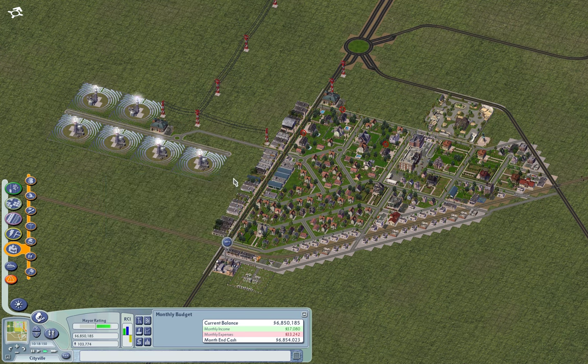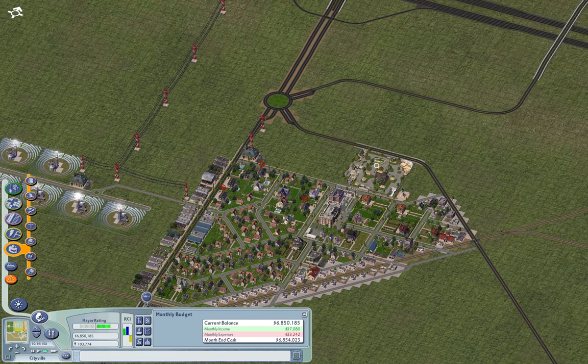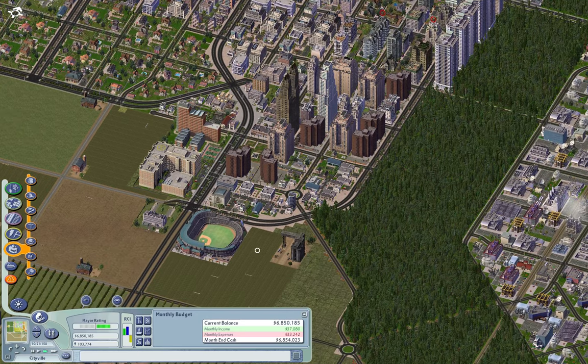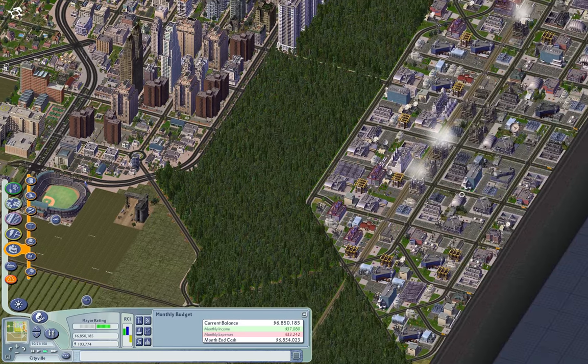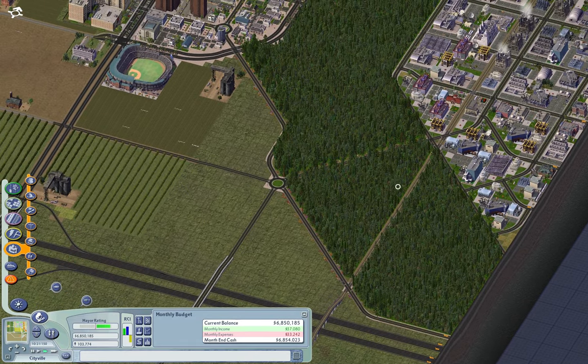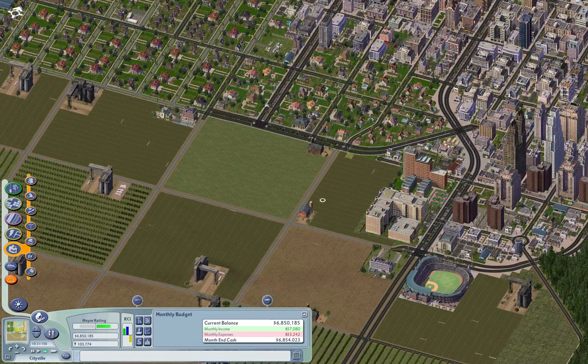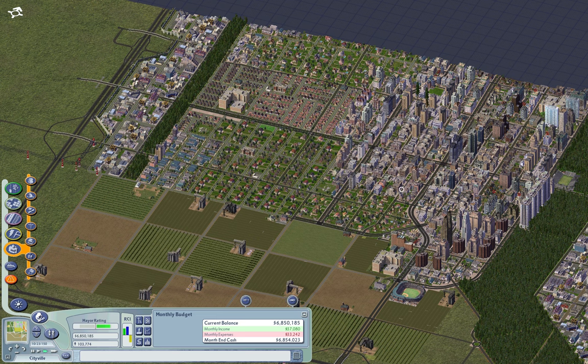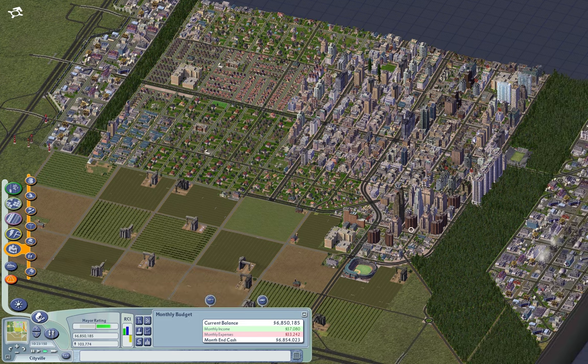It doesn't seem right to put the zoo right beside a stadium. Actually, I think right about here is the perfect place for a zoo. The fun thing about these special buildings is they still work even if they don't have water, and some even without power — which is kind of odd when you think about it. As you can see, things are developing quite nicely here.